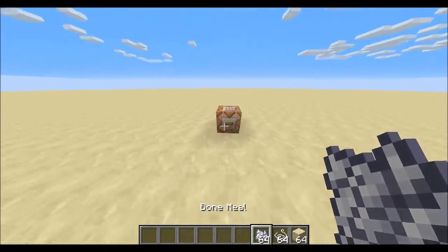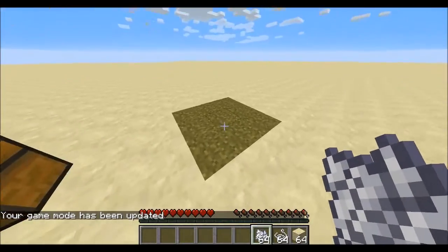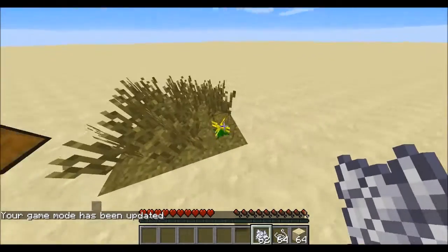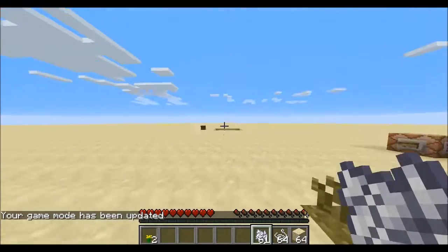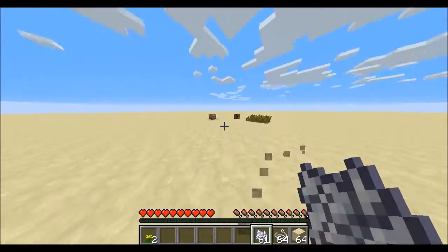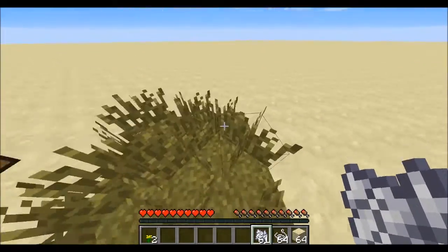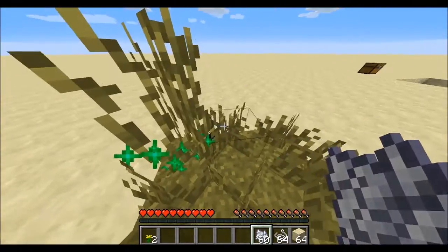To do this in survival — I'll go into survival to do this — you place down bone meal until you get the whole section that you want the trap to be as grass. You then bone meal the grass to make it tall.